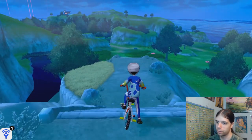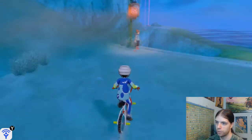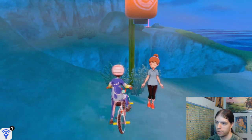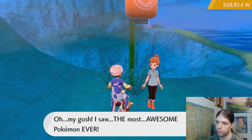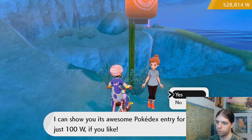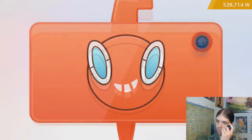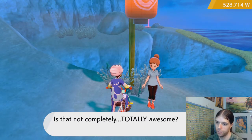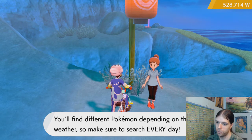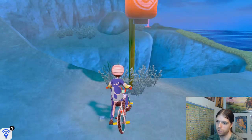Anything down there? Ooh — stairs, which lead to something. What's this girl? Hi. It's the most awesome Pokemon ever — I can show you for 100 W. Sure. Feast your eyes on its awesome splendor. What's this? Oh — Sharpedo. Wow. So it's not totally awesome. You'll find different Pokemon depending on the weather. And she's gone.